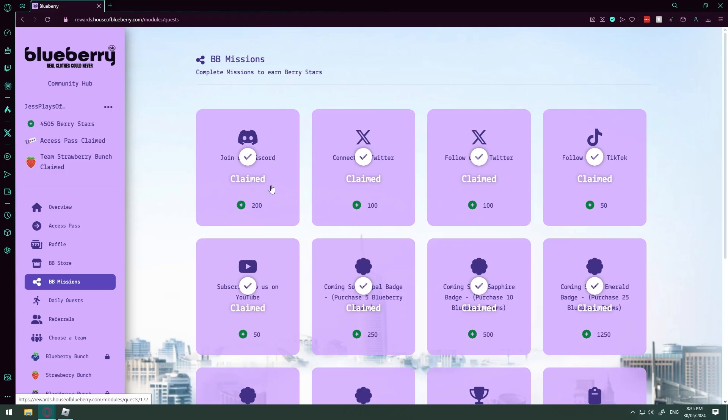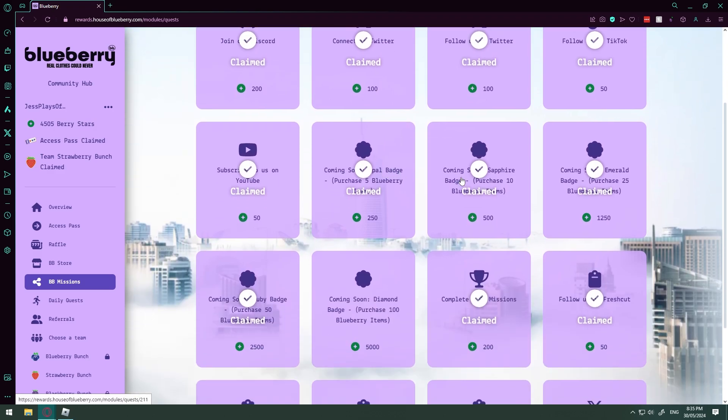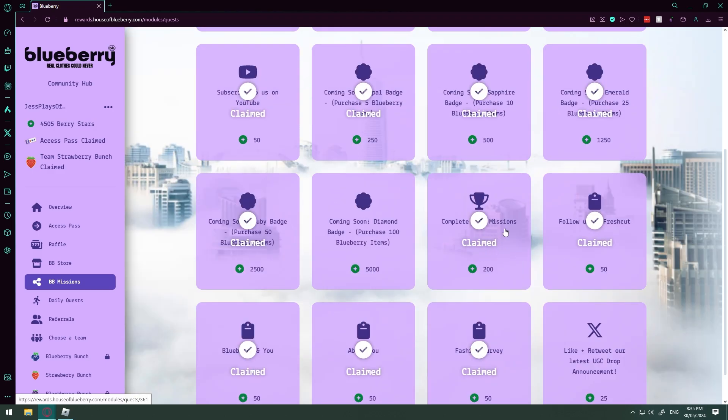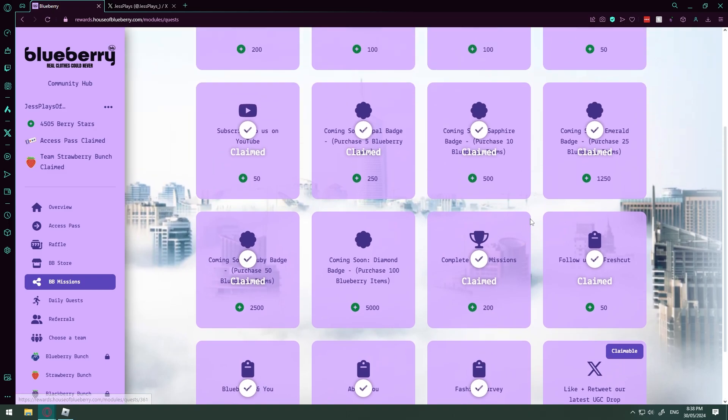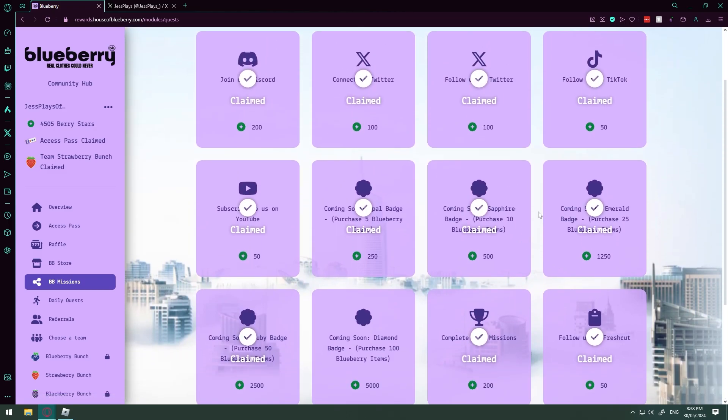By joining the Blueberry Discord, you get 200 Blueberry stars. Completing missions gets you 200 stars — I don't have that one yet but I'm getting close. There's also the Diamond Badge for purchasing 100 Blueberry items. All you have to do is complete all these tasks and you will earn your Blueberry stars.